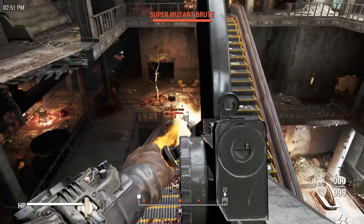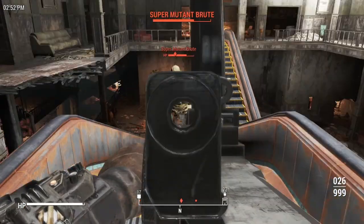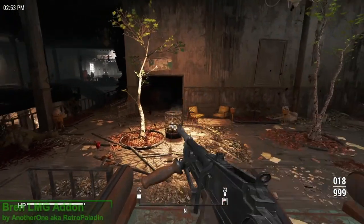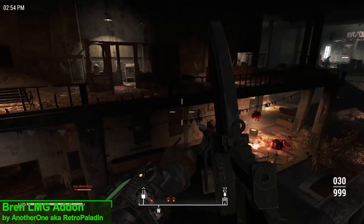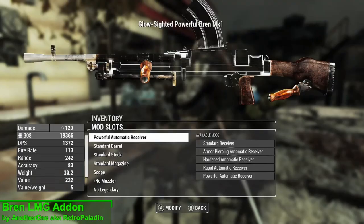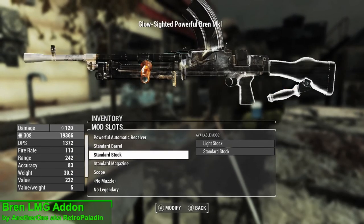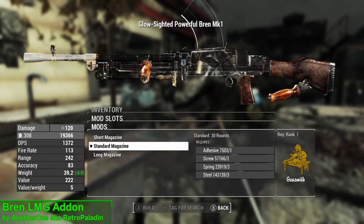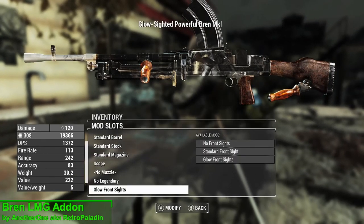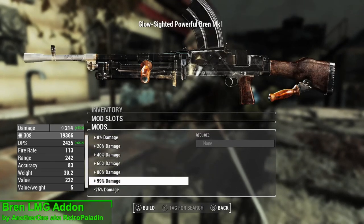It only seems fitting to have this mod after looking at the Bren Gun — the next mod is Bren LMG Addon, and what this mod is going to do is add several new upgrades to the Bren. That looks like 5 receivers, 3 barrels, 2 stocks, 3 mags, 3 rear sights, 2 muzzles including none, 3 front sights, 3 bipod options, and finally 8 damage options to balance the weapon.